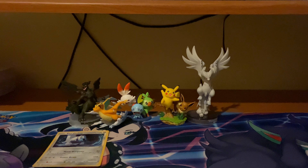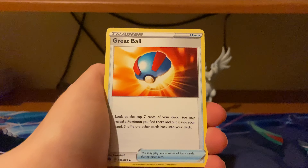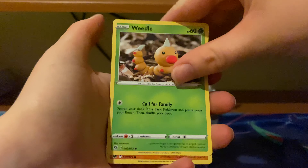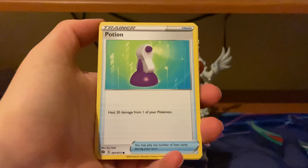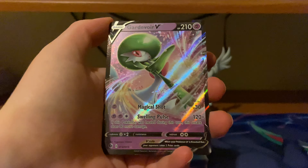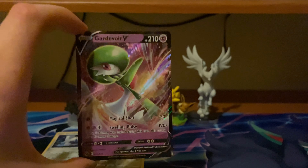Let's get started on the first booster pack, and hopefully we can get something nice to finish us off. The first pack of the last box: Water Energy, Greedent, Malamar, Suspicious Food, Swirlix, Weedle, Rockruff, Potion, Carvanha, Reverse Altaria Rare, and a Gardevoir V. I don't have that one — I have the full art. I can't remember which box it was, but I don't have a regular Gardevoir V yet.